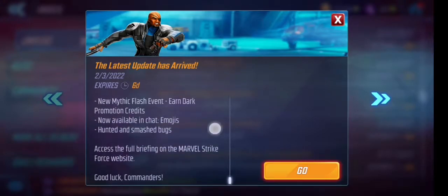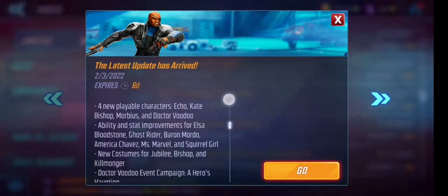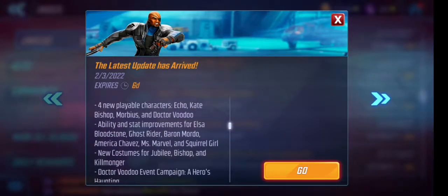There's been an update — basically it's saying there are four new characters: Echo, Kate Bishop, Morbius, and Dr. Voodoo. Morbius and Kate Bishop are two names I'm familiar with from Phase 4 of the MCU — more the TV shows, so I won't ruin it too much.